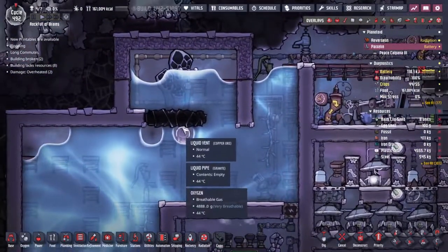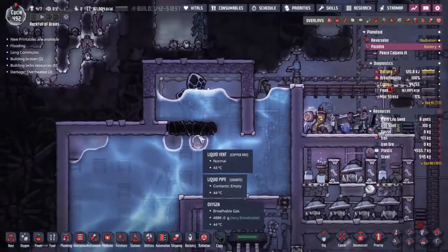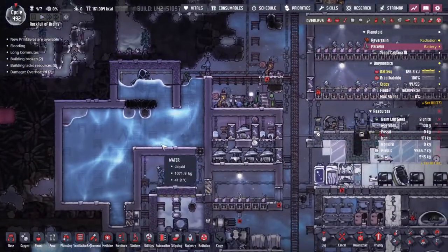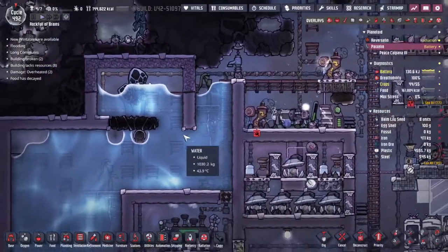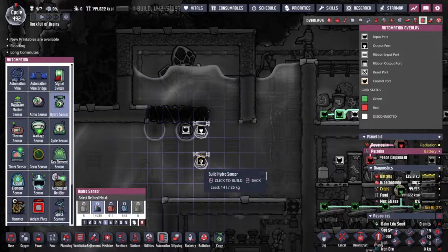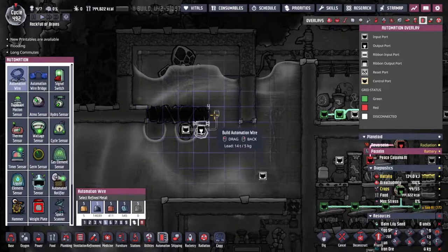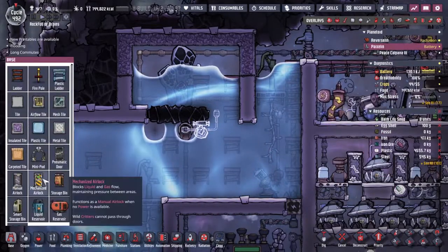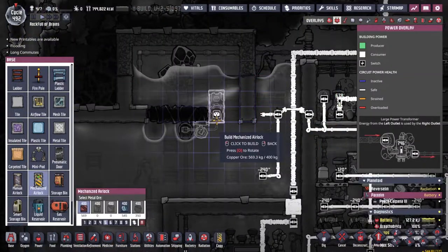There's also been another little issue brewing over here. We've got ourselves a little gas bubble caught over the top of this liquid vent. It shouldn't really be too much of a problem, apart from we're not consuming water fast enough on this rock. As you can see, we're starting to get close to over-tipping here and I don't want that to happen. So let's set up a system - I'm going to pop down a hydro sensor to find out whether there's any liquid there at all.